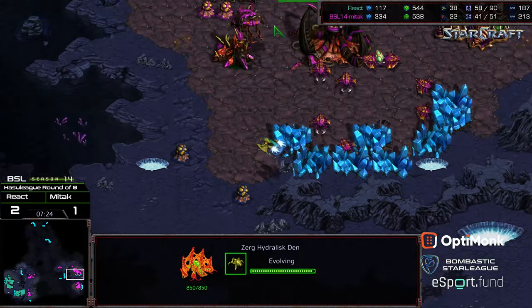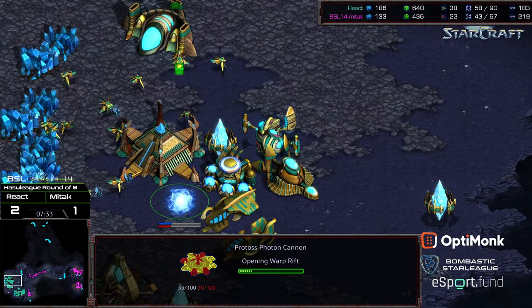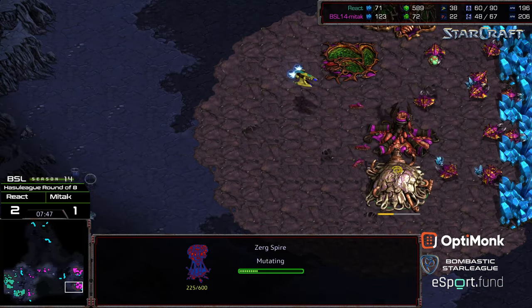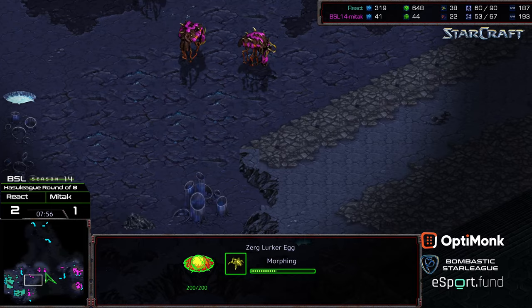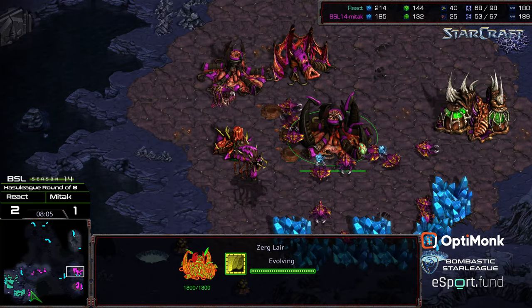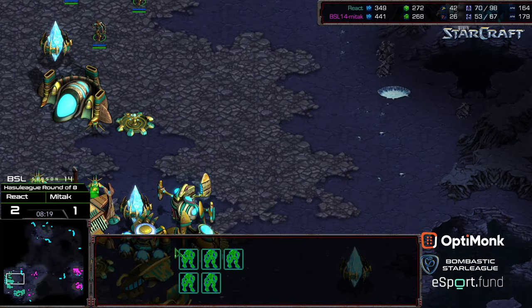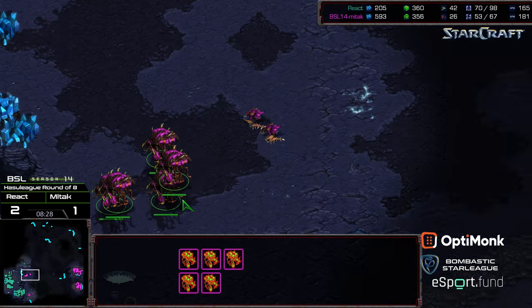Upon seeing the three hatch and hydralisk den, React should realize there's no bust coming and can respond accordingly. A cannon goes up in the main plus an additional cannon on the edge. Psionic Storm is being upgraded. Zealots march out to the upper right to deal with an incoming overlord. The spire is plopped down as the corsair floats overhead. While the drop has been spotted, Mitak can transition back to a contain — loading up troops into overlords. High templar are produced but storm is still a few seconds from being online.